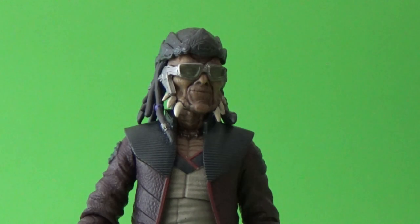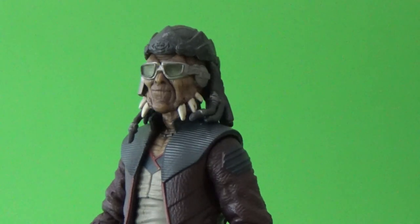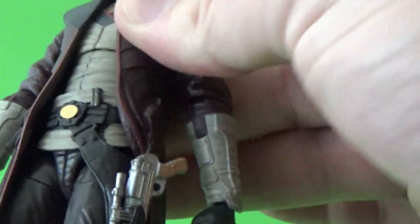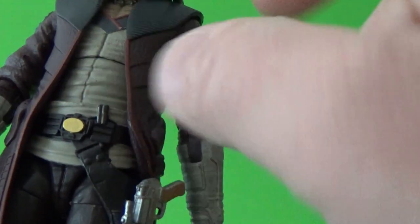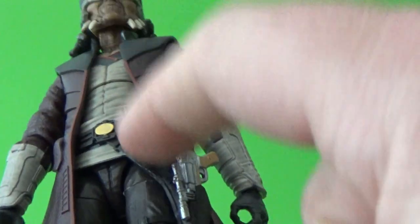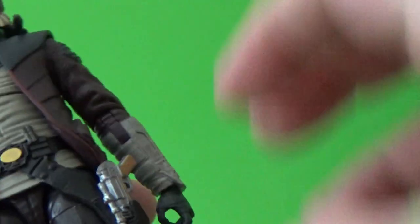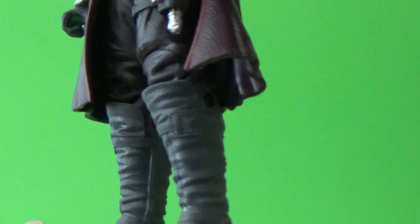Articulation-wise, he has a ball-jointed head, ball-hinged neck, ball-hinged shoulders, ball-hinged elbows, ball-hinged wrists, a ball joint in the upper torso just under the chest, ball-hinged hips, swivel thighs, double joints in the knees, and ball-hinged ankles. So good articulation all the way through.